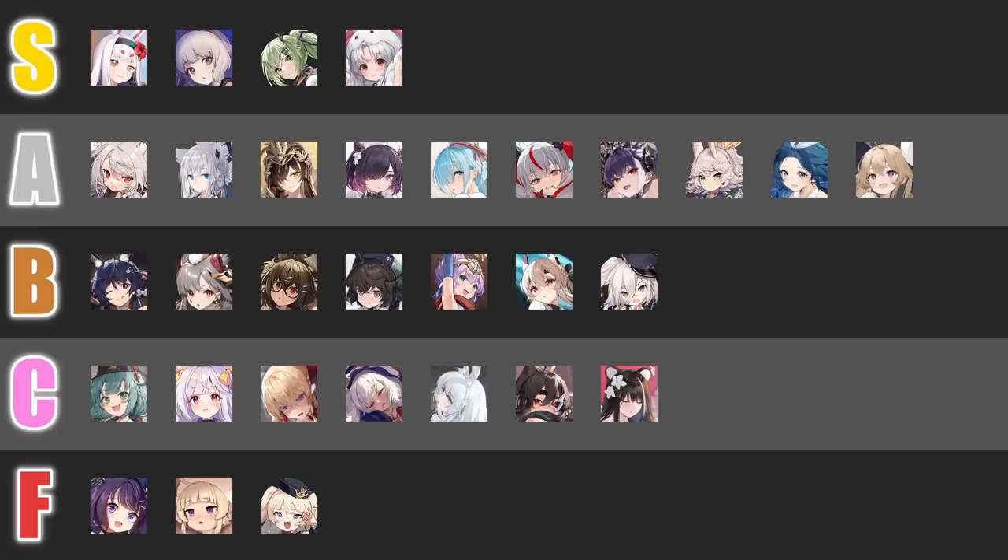When someone says something like, 'Yudachi is about as strong as Shimakaze,' they are making the assumption that you have the more rare equipment needed for Yudachi to perform at her best, but also at the same time making the assumption that you are not using oxygen torpedoes. It is important to lay out all these assumptions to see if the statement is actually applicable to your situation.